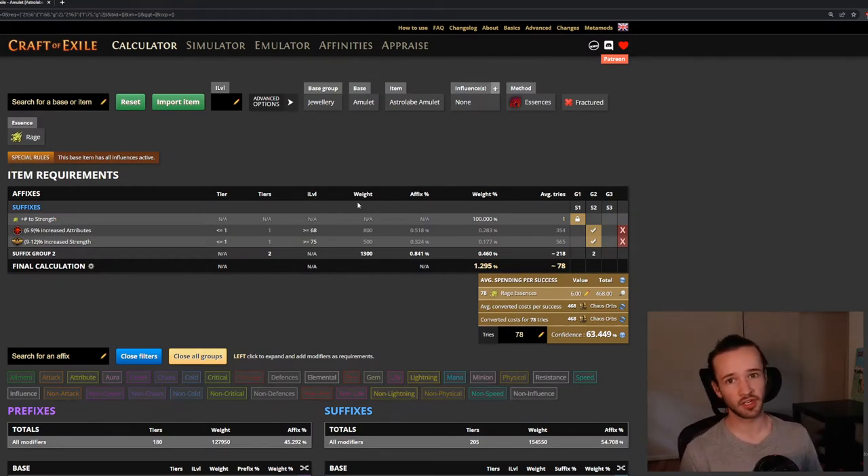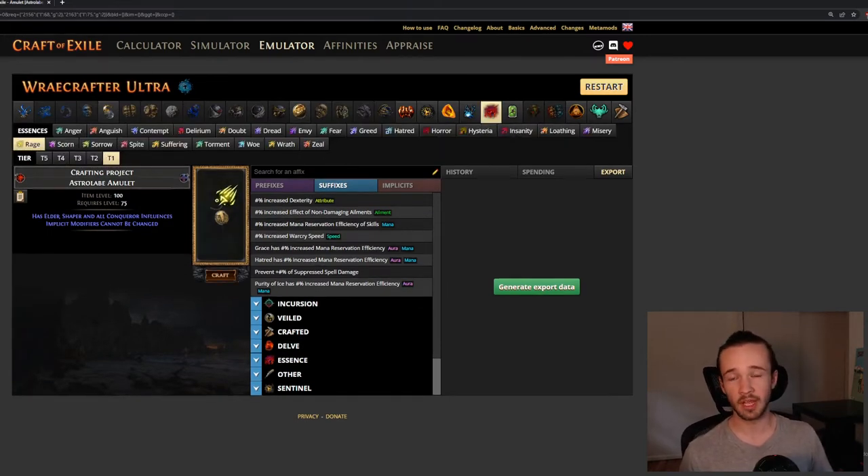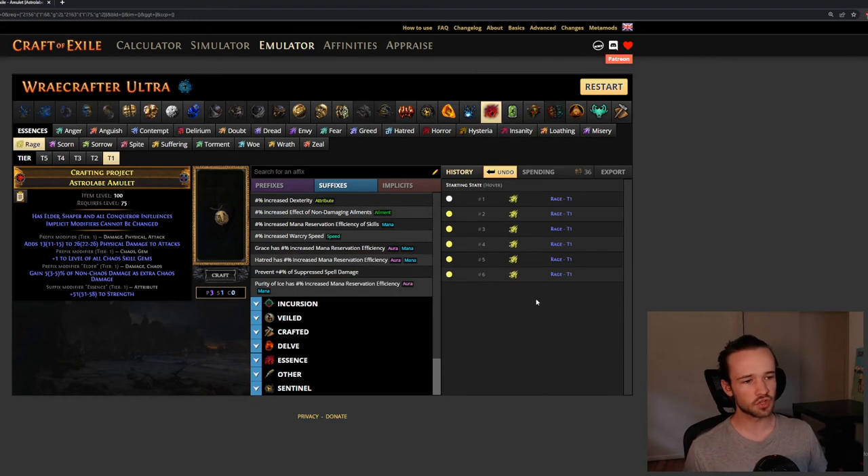The second sub-item needs flat strength and an influence modifier. You could do this by spamming your essence until you hit one of your two modifiers — it's about a one-in-78 chance — but you might hit a third suffix that you'll have to annul, which can get unpleasant. Instead, we'll follow the same process as before and combine an item with isolated strength and an item with an isolated influence modifier. We'll spam rage essences until we get just the isolated strength roll — it's roughly one-in-20 and only took a few tries.